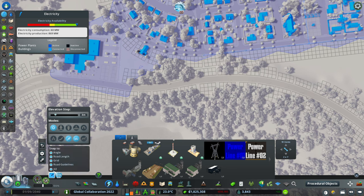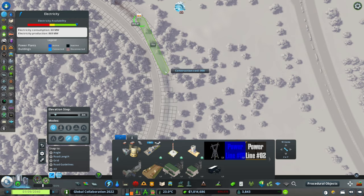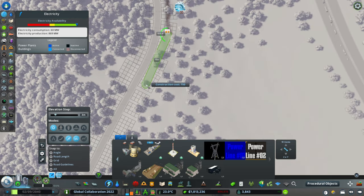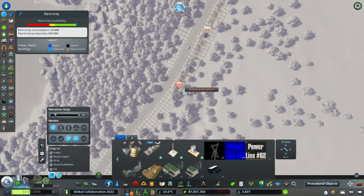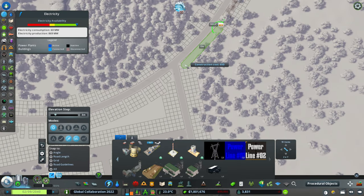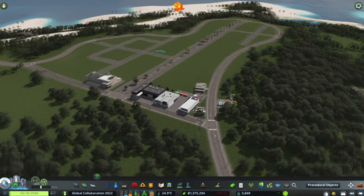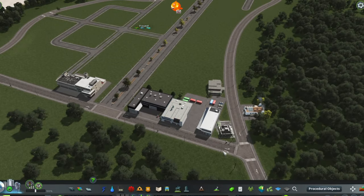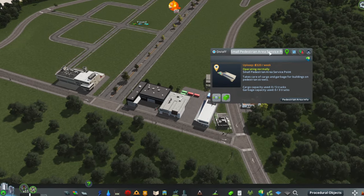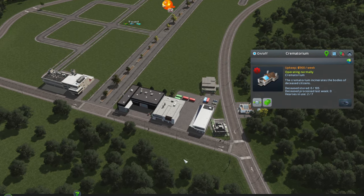We need to bring power down here, so I'm going to use these power lines — we might as well go right from the school. I'll turn snapping off and place them along this road. I'm kind of picturing this road as a country road, a back road you'd take out to the countryside. Once we've got power, the next logical step is services: the area service building, cargo point, garbage point, fire, police, medical, and death care.